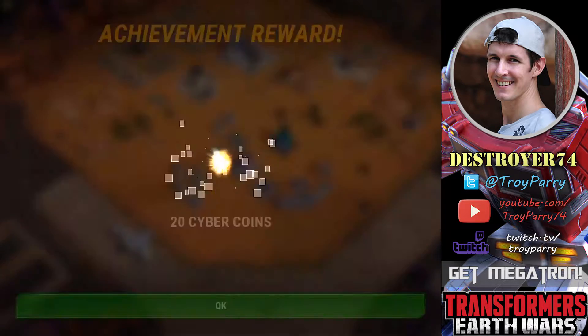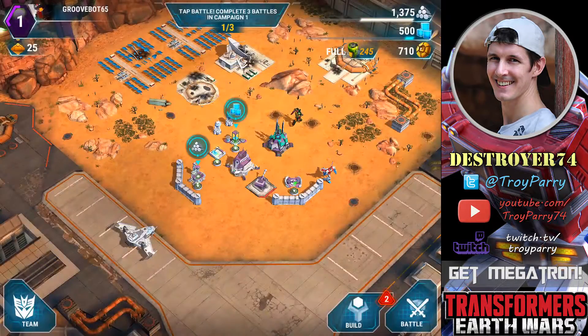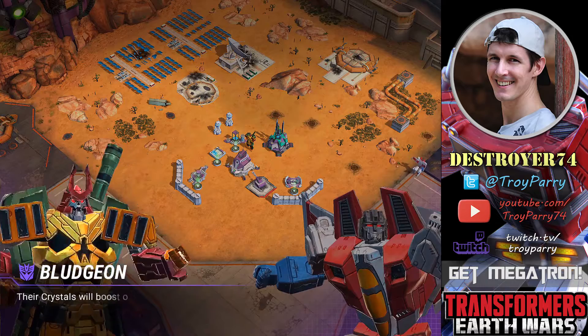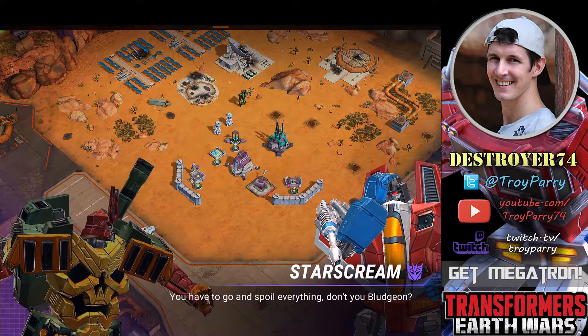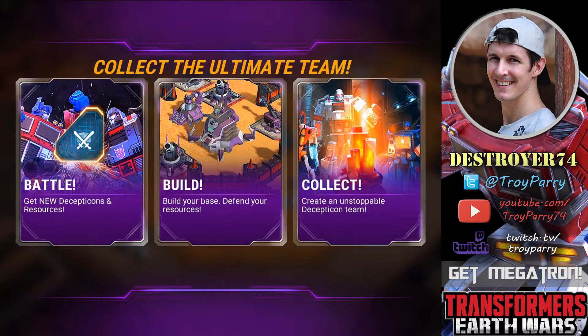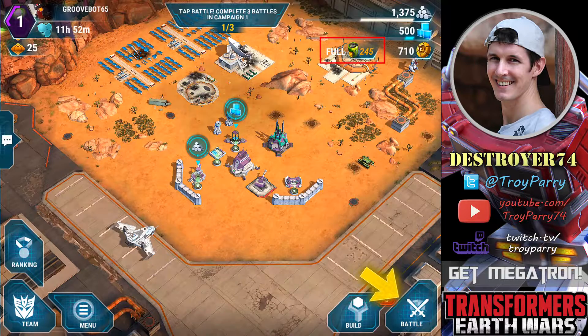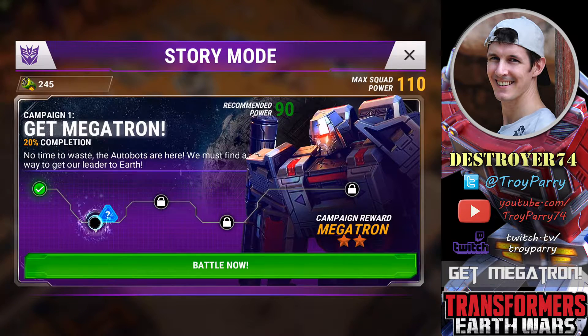We have some achievements we've completed, so we can claim and get some Cyber Coins. That's the premium currency used to speed up your builds — you can also use it to purchase resources and buy new bots. In the top right hand corner, you'll see we have 245 fuel cells. These are required for battle — it costs five per battle. Once you drop below 50, they take four minutes to recharge. You are given 250 to start with, and each campaign mission also costs five fuel cells.